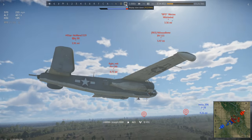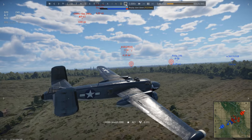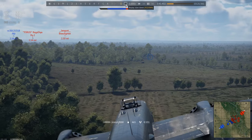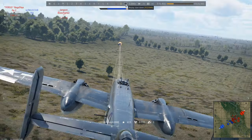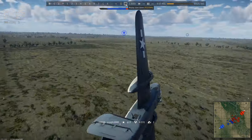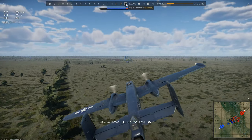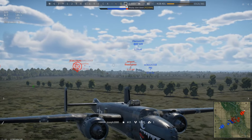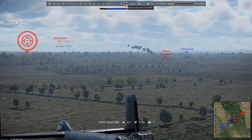After ensuring I am safe from enemy fighters, I begin to turn to head in for a gun pass on the pillbox, whilst keeping an eye on my surroundings. This is important because if I am attacked by an enemy aircraft it would be detrimental to my survival as I would not be able to react in time. I begin firing whilst noticing the Beaufighter's turn. I successfully destroy the pillbox, but the Beaufighter starts heading towards me. I turn away and jump on the gunners. Using gunner view can be very important, so make sure to use it if your aircraft has it — if not, use the C key.